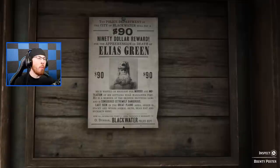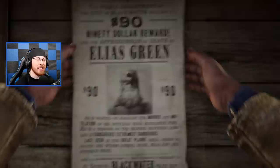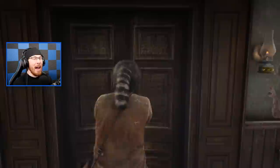The first bounty we're doing is Elias Green. He's wanted on a warrant for murder and mutilation of six settlers near Manzita Post. He's a member of the Skinner Brothers gang and is considered extremely dangerous. We have seen the Skinner Brothers so many times - it's actually scary that we're about to go hunt one because they're so freaking gross.